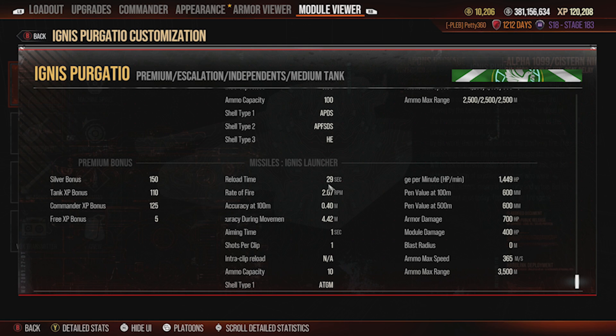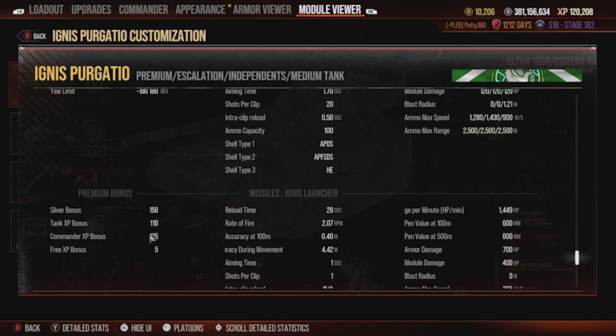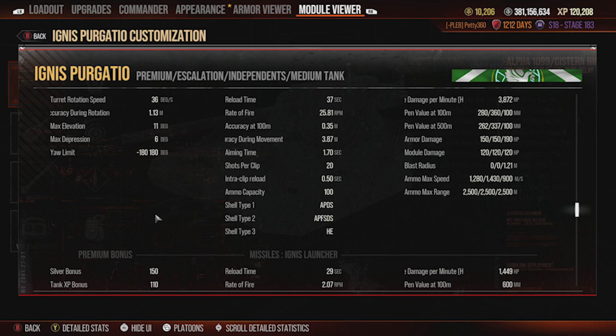The ATGM is a little weak — 700 alpha is a bit low and 29 seconds is a bit slow; 25 seconds would be better. You do get 10 of them though, which is lovely — that's 7,000 damage just from ATGMs, so you never really run out. You also get a 150% silver bonus and 125% commander XP bonus, so you make good silver and get a good slab of XP for your crew commanders.